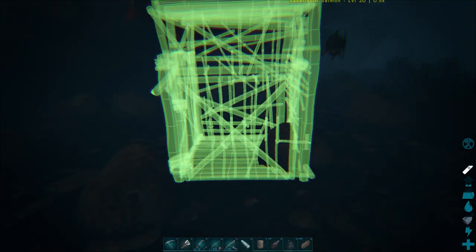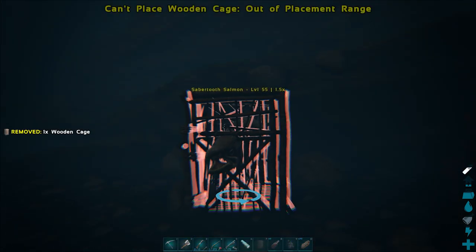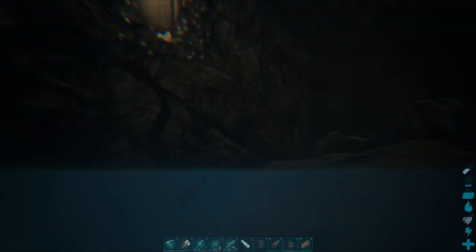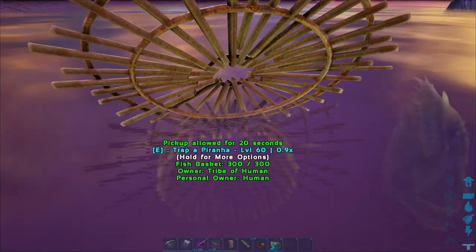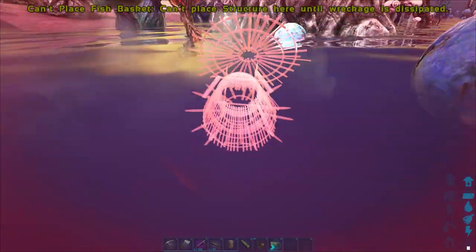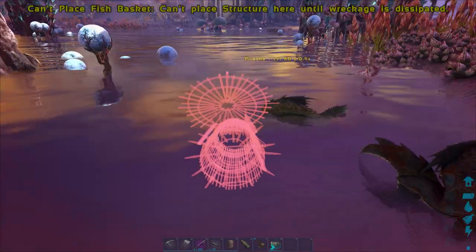I have two methods of taming these creatures to show you, but before we jump into that, let's talk about the fishing. The weight of the fish is the only thing that affects the Shadow Mane's taming effectiveness, and the variety of fish makes no difference. It's recommended that you leave the Piranha alone, as they tend to eat more baskets than catch fish. The most important part is to find fish with a weight of 2.0 or higher.